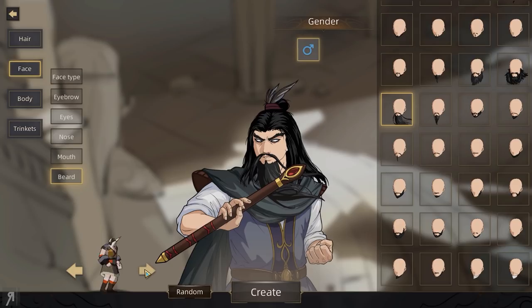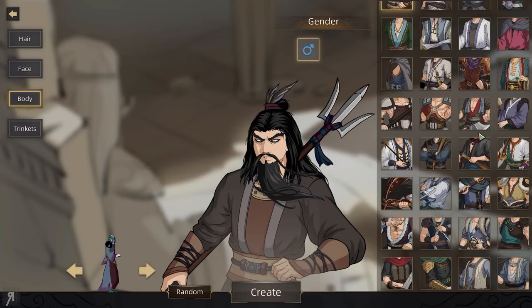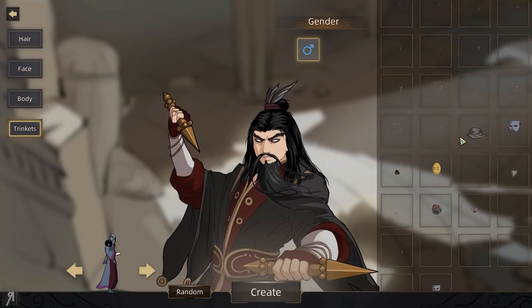We can actually change the way that we look in the game as well, by the looks of things. I'd like to wear a robe personally. Oh, that looks pretty cool. I think that looks pretty cool. What about body? So we can have a wide variety of different options here as well. There are so many options — this is crazy.